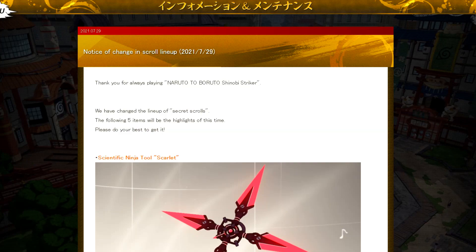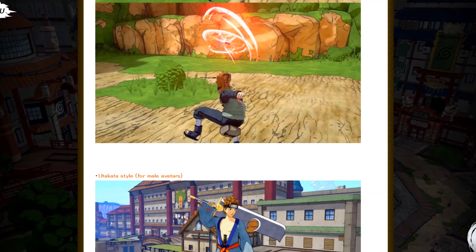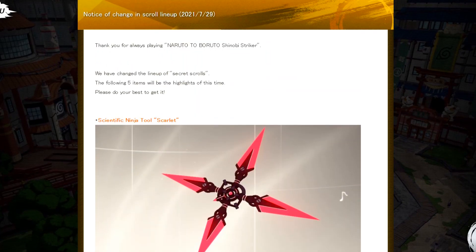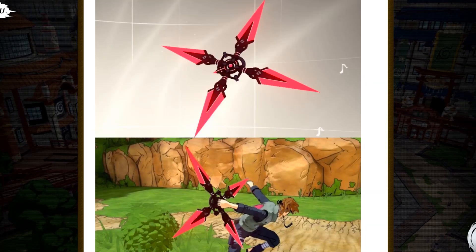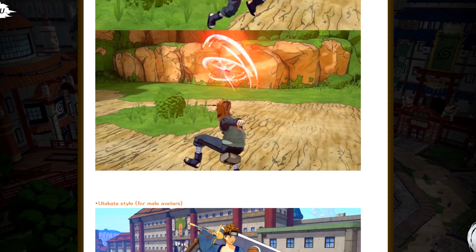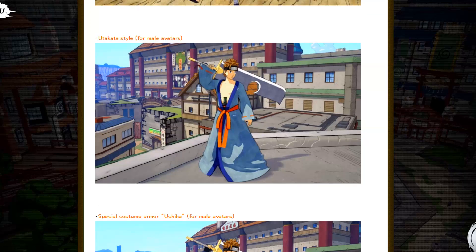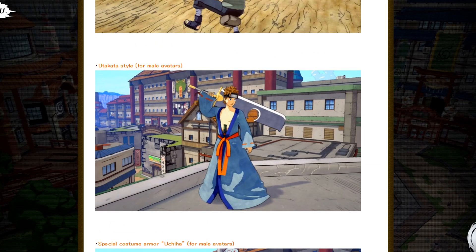Tintin comes out with some new content and we got the Scientific Ninja Tool Scarlet — it is finally out. I leaked this about a month or two ago. You can now get it from the shop with Tintin; it'll probably cost you some esoteric scrolls. It's really good and I think you guys will enjoy it. We also have the Utaka style for males.